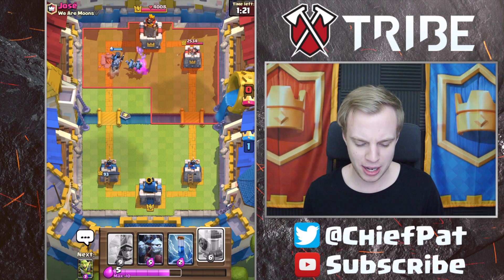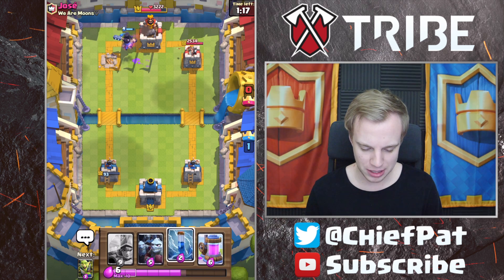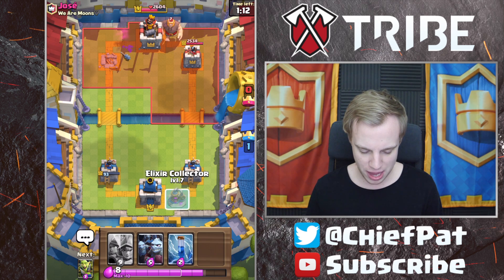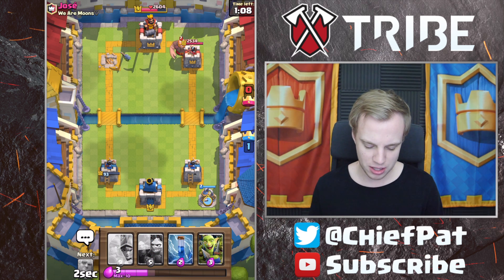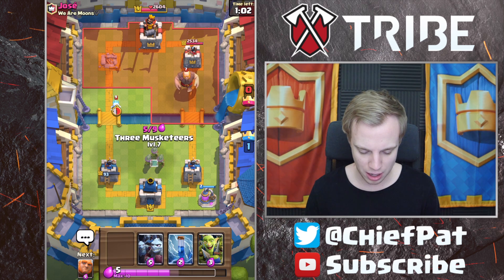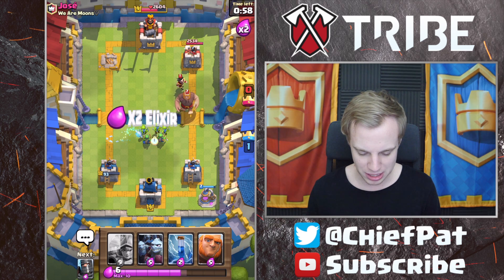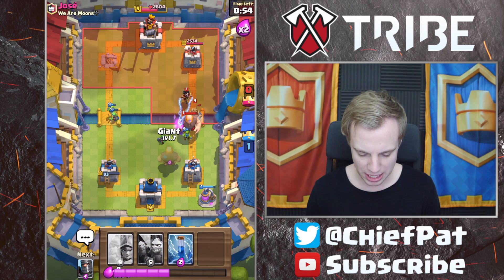We've got to keep it together, not let it get to our head. Dark Prince is going to connect — I'm hoping he plays something defensively against the Dark Prince, but it doesn't look like he's going to bite. He does have Poison Spell, so let's be cognizant of that. I'm going to get our Elixir Collector ready. The reason I'm playing this is because we have Double Elixir to speed up our production in just a moment, which will give us a good opportunity to cycle our Three Musketeers. Let's get the Goblin Gang to protect that.